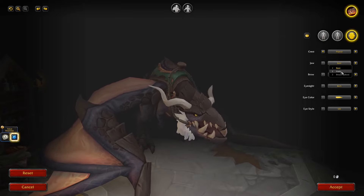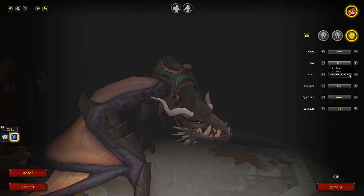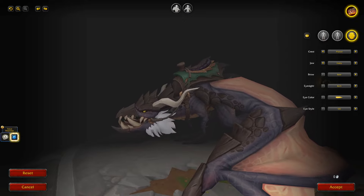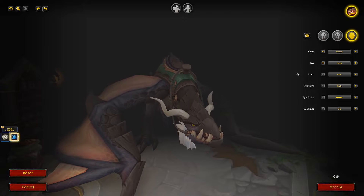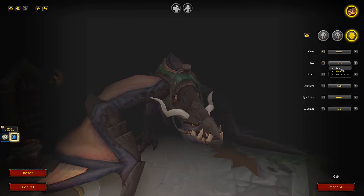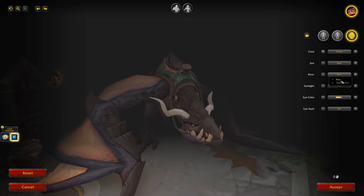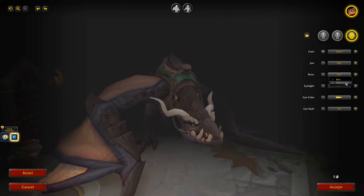For the Jaw we have Bear, Hairy, and Broad Spiked. The Hairy is interesting — lamb chops, mutton chops on your Drake, why not? I think we'll go with Bear for this one. For the Brow we have Bear or Thick Spiked — let's go ahead and go with Thick Spiked.